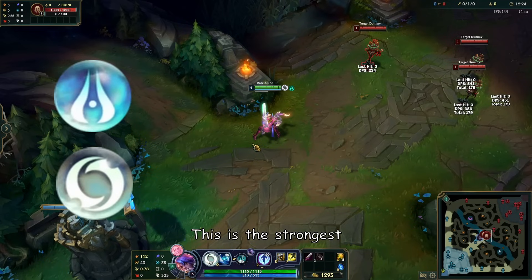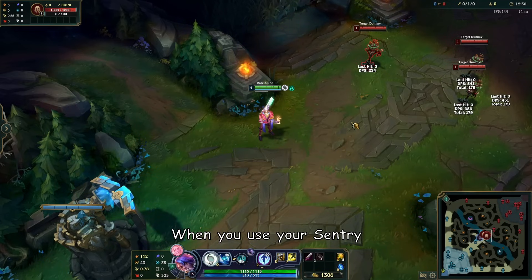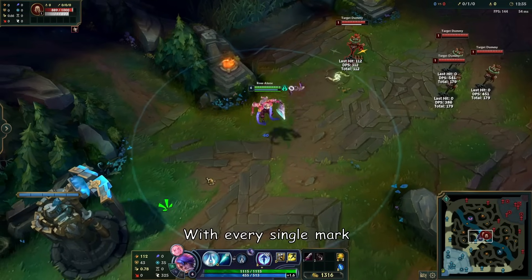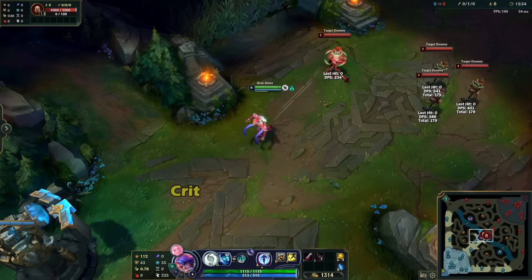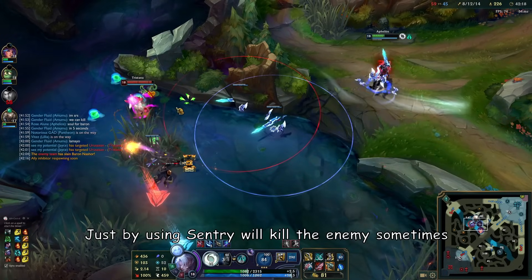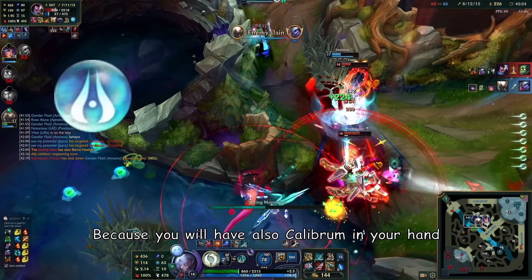This is the strongest close range and longest range duo. The most efficient way to use Crescendum ammo is here. When you use your sentry, it will have Calibrum on it. Every auto attack will mark the enemy, and with every single mark you will auto attack them again, giving you 1 Crescendum stack. That auto attack can crit, triggers Press the Attack, and triggers Kraken passive too. Just placing your sentry can kill the enemy sometimes.